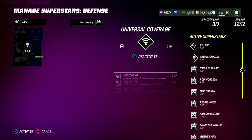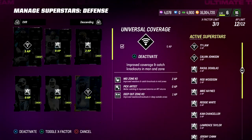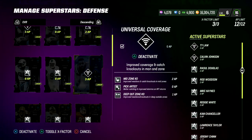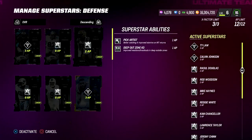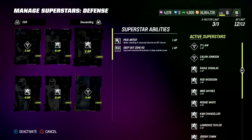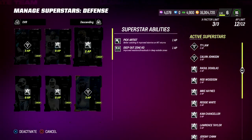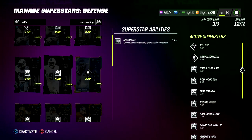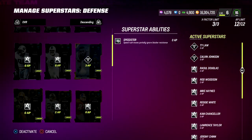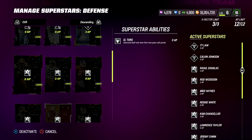On defense, I'm running a lot of cover four, so my safeties are the most important part of my defense. Calvin Johnson is going to be a safety for me — he gets Mid Zone Knockout, Pick Artist, and Deep Out Zone Knockout. Ty Law has the same ability stack: Mid Zone Knockout, Pick Artist, and Deep Out Zone Knockout. Ted Hendricks has abilities I actually think are pretty bad, but I'm testing him as a user in my defense — I put zero AP Chip Drill on him. Desmond Douglas is my outside corner, getting Pick Artist and Deep Out Zone Knockout for one AP each.